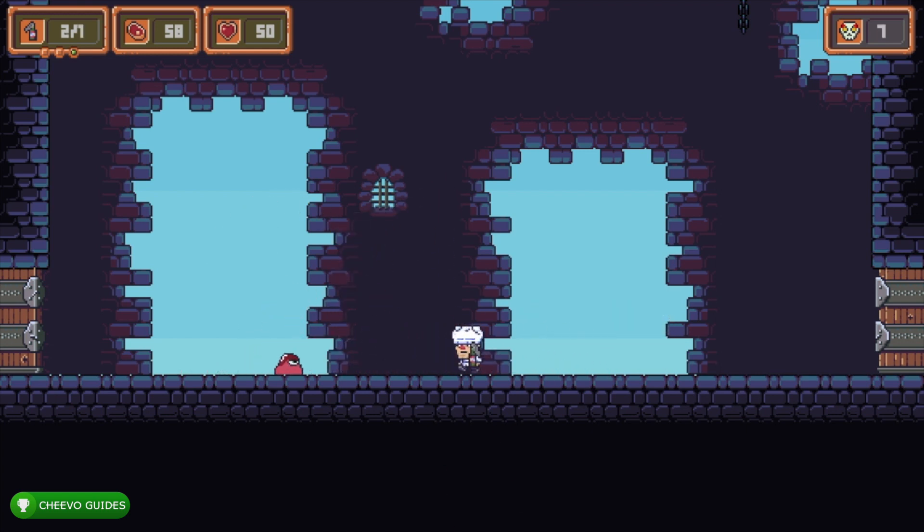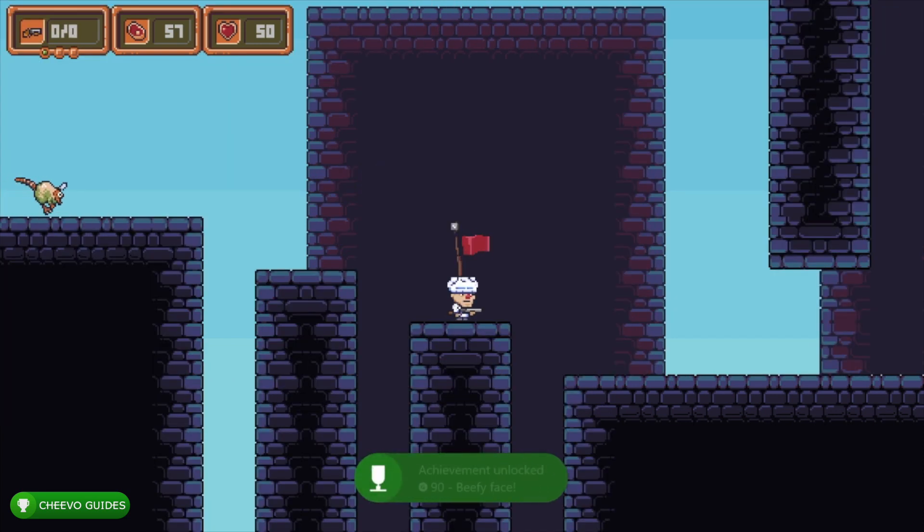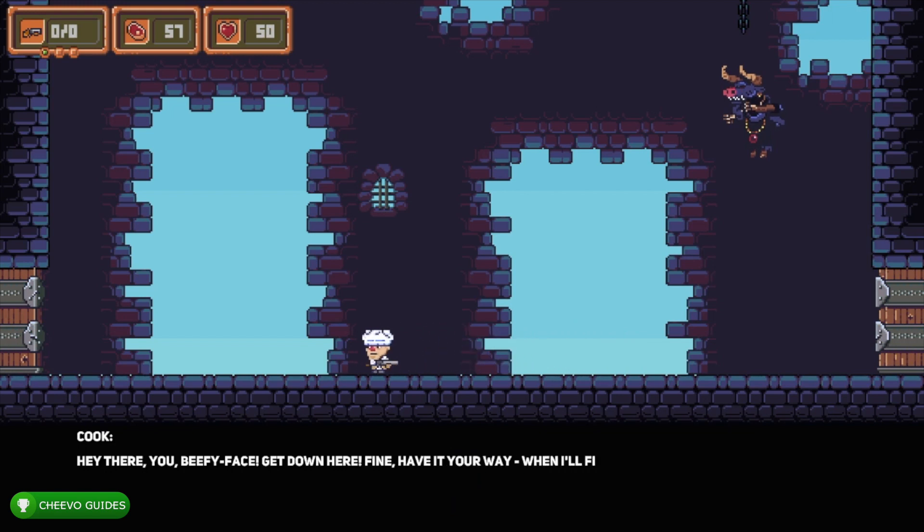After you hit the second boss once, he drops blood that turns into little blood blob enemies. You have to jump on these blobs to defeat them — you cannot shoot them. Be careful not to jump on a blob and bounce into the boss, killing yourself. Jump on the blobs as quickly as possible right when they spawn, but don't stand directly below the boss when hitting him or the blob will spawn right next to you. After the boss is defeated, he still drops one final blood enemy, so keep your distance or you'll have to fight him all over again.